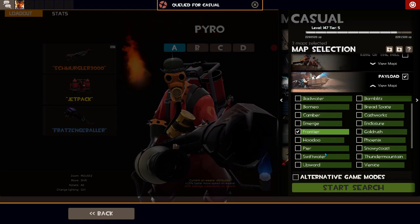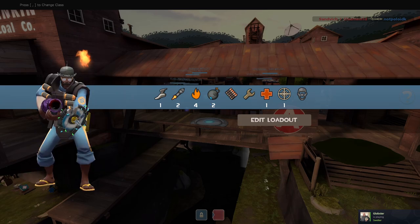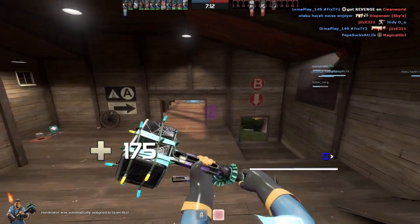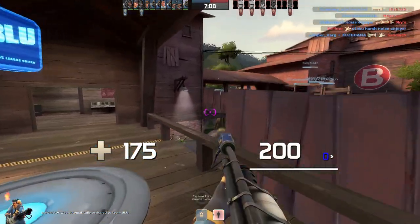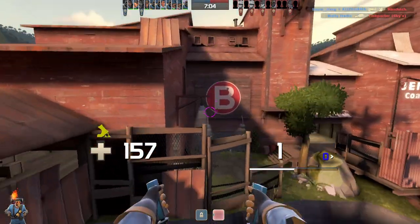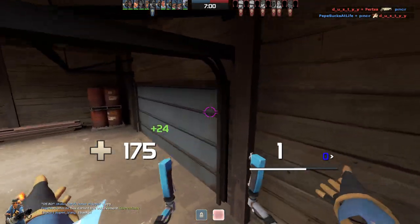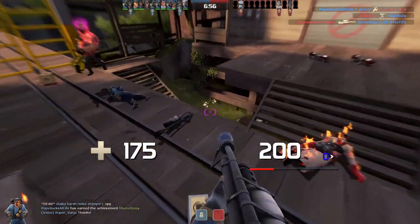Okay, we got Moss Rock — that's pretty good. The jetpack is so good here; you can just take a big shortcut. And if there are no sentries you can basically jump anywhere.